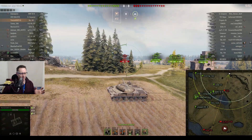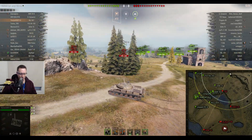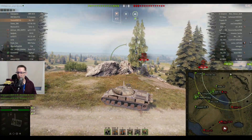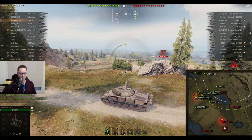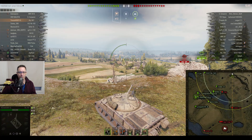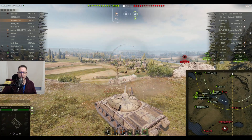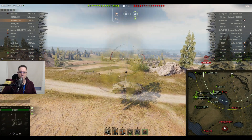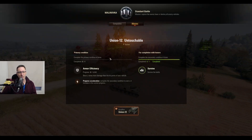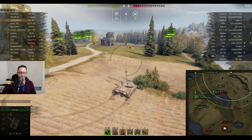It's a tier 10 game — 6 tier 10s and 9 tier 9s. He's going straight up the hill of Malinovka but nobody's really coming with him. Is he on a mission? He needs to block 4,000 damage. I'm not sure if he's going to do that in this game. He blind fires at a bush over there where the UDES 16 was. He needs to block some damage — let's see if he does it.